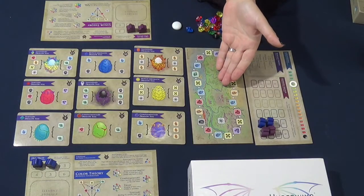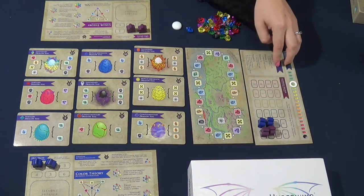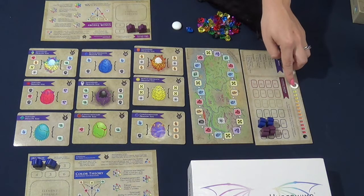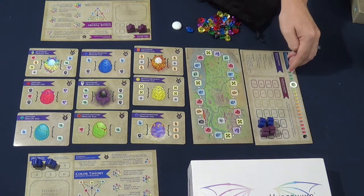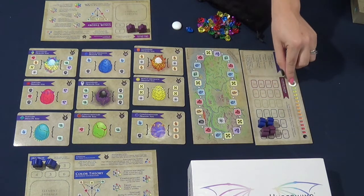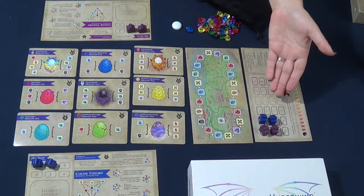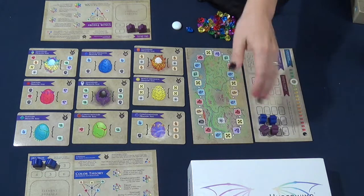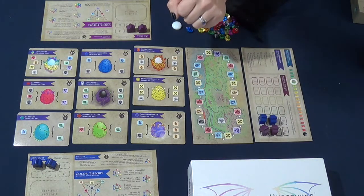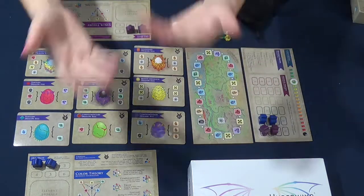Over here we have our field, which lets us get these cool shiny crystals later in the game, and over here we have our round tracker. The round is tracked by hours — for two players they suggest 15 hours of the game, so we have our tracker on the 15 circle. We also have our other two meeples on this mat. This is a worker placement game and you start with two meeples, which you place in different areas to perform actions.